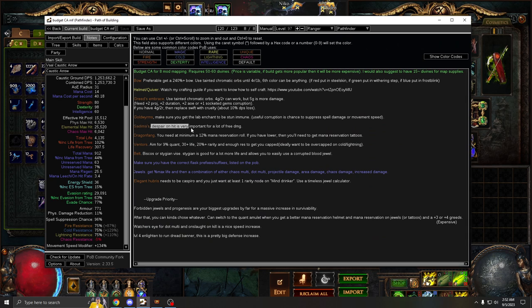For Sedemas, just make sure you have Despair on hit, which is a lot of damage. These are pretty cheap — I believe they're still really cheap even now.